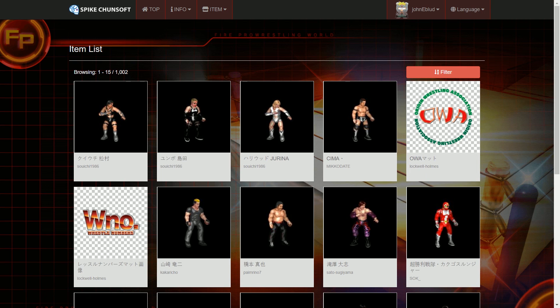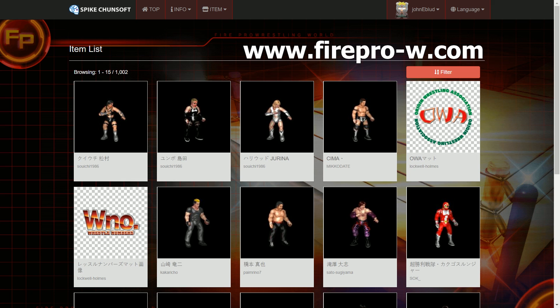It's actually fairly simple. The way you go about it is, there is actually a website — firepro-w — that is the site you'll want to go to. Once you go to this website, it will ask you to sign in with your PlayStation Network account, you sign up with that, it will connect your account. It's very much like the Steam Workshop; it's as close to it as you can get, honestly.